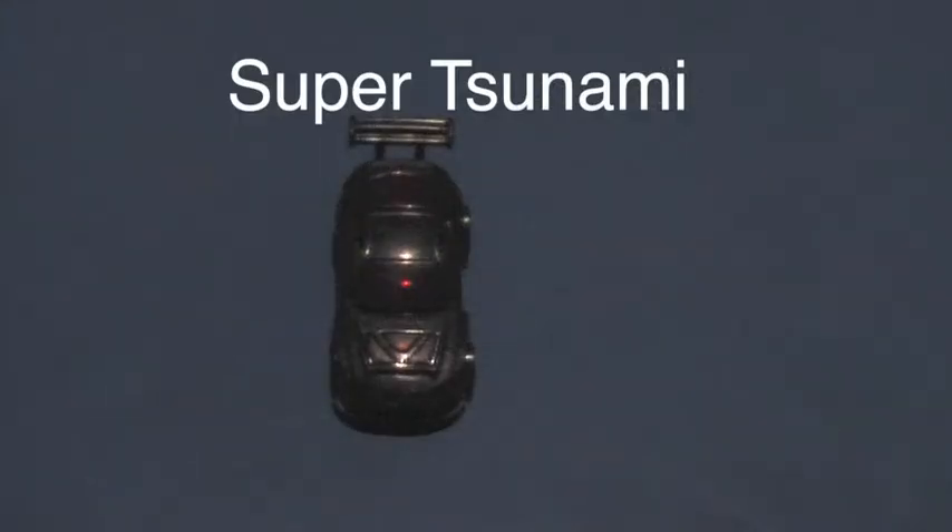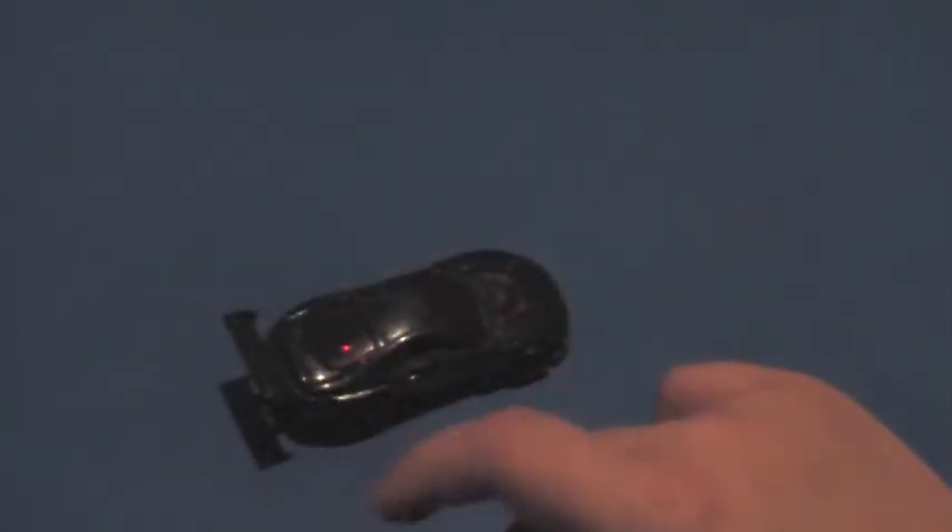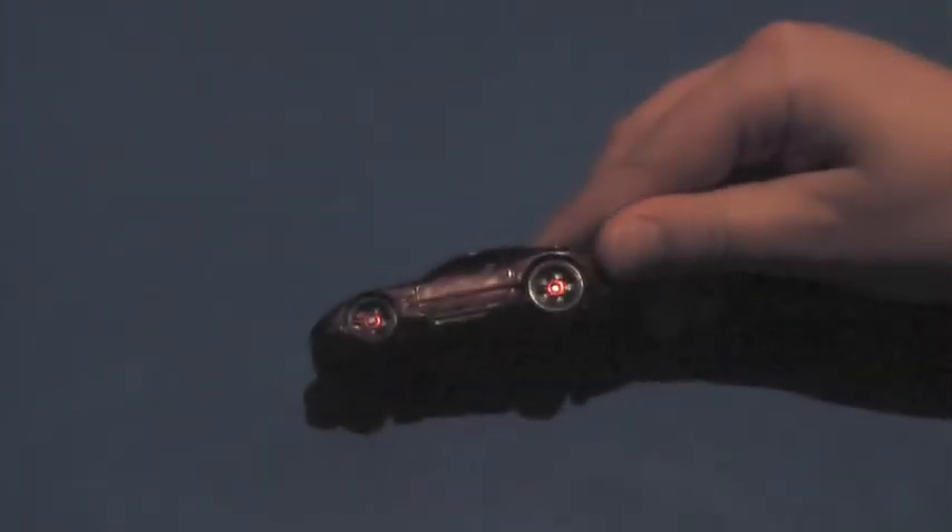The next car is Super Tsunami. The cool thing about this car is that he has little triangles on the front. Cool shiny red windows. A little spoiler in the back. Black is a pretty popular color. Red wheels, flames on the side, black on the bottom. It's a pretty cool car.